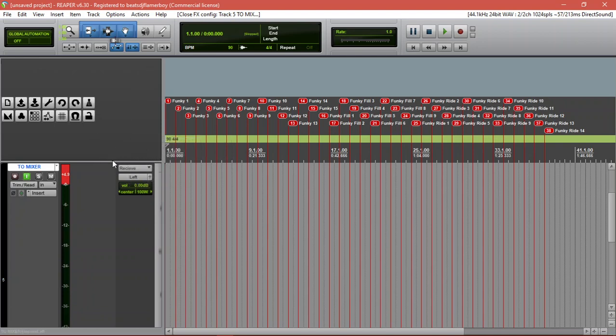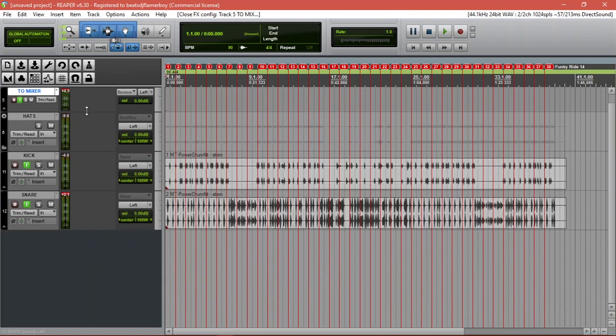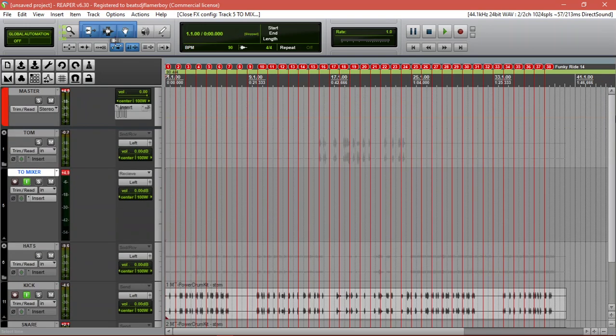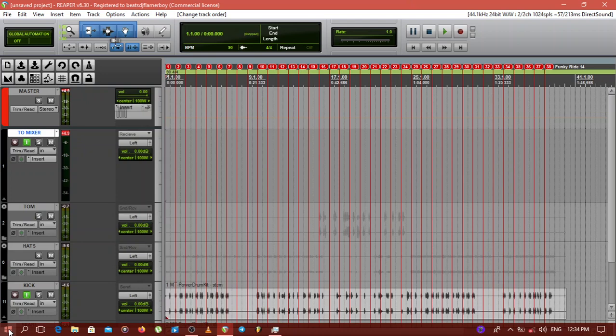I'm going to do another video with more tracks. Even in a console, if you need that tone, you can bus everything to groups, and then those groups send them to one group, one strip, or send everything there. Then you route on the group — route the ins — so this one is coming from here and going to the board and then coming back.